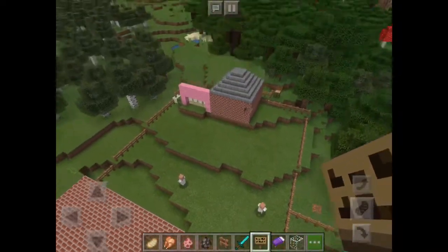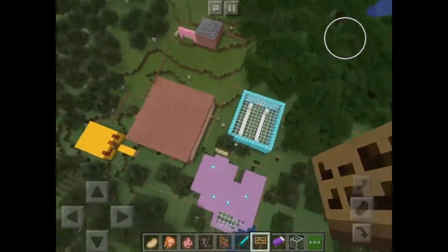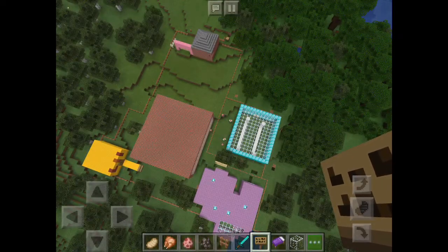The fence that surrounds my little village is called the cell wall because it protects the village and doesn't let anything in.